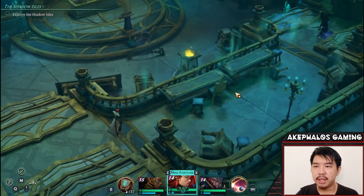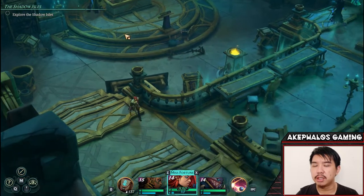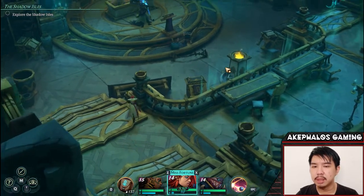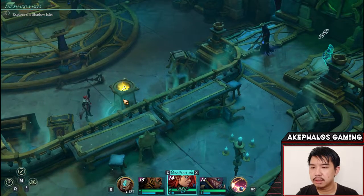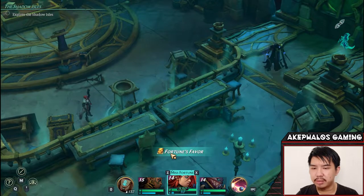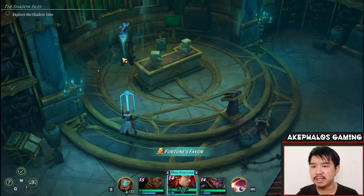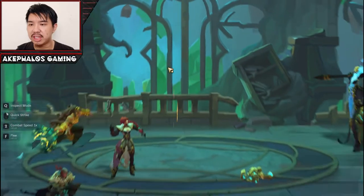I see two enemies there, and I see a big fellow over here. We'll focus on taking him out first before we move on to these two. I want to go ahead and check out the fire — what does it give us? Fortune's Favor. I don't know what it does, but it looks like it's giving gold by the icon. Let's kill him first, because there's a chest here that I want to grab.